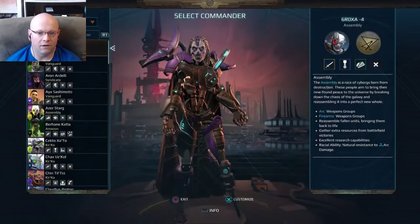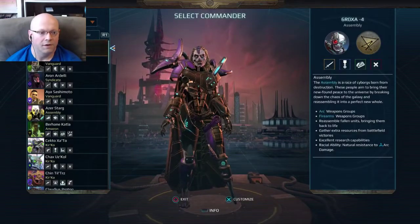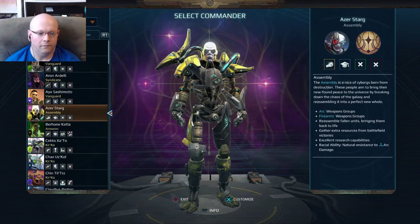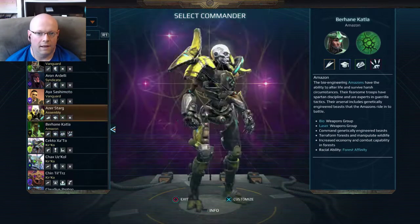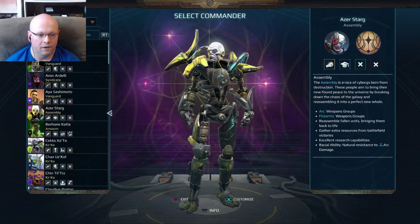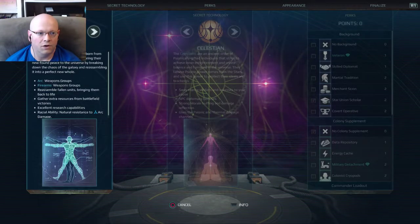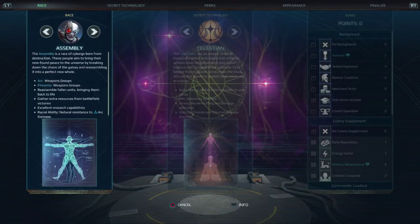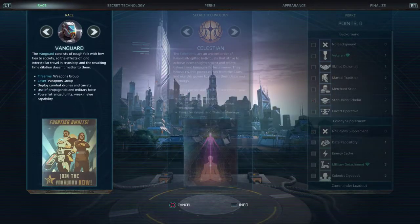Commander customization — I'm only going to touch on this really quick. You've got all these different races of commanders and you could click on one to customize it. You would be able to change which race do you want to be, what perks do you get. You can just switch through that.